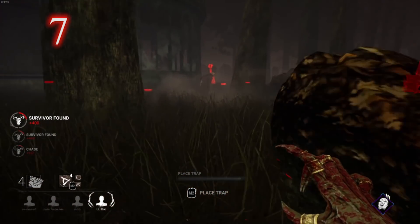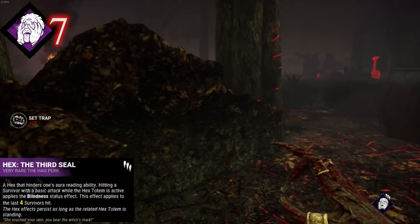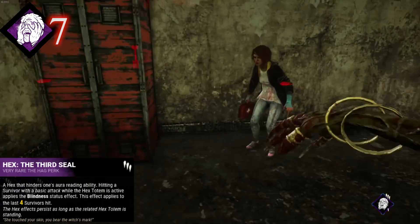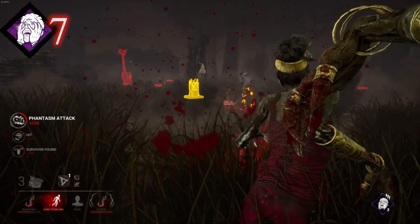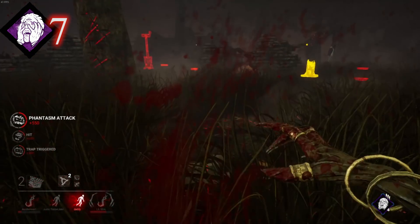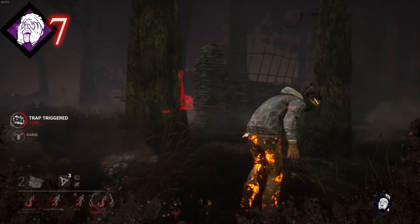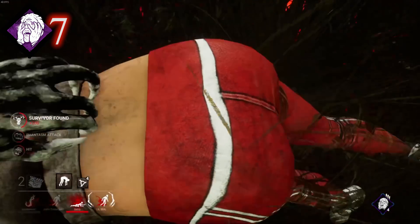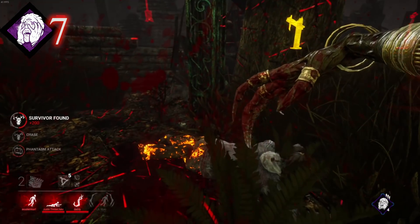Number 7 on our list of things that disappoint us is Hex: The Third Seal. It says: 'A hex that hinders one's aura reading ability. Hitting a survivor with a basic attack while the hex totem is active applies the blindness status effect, applying to the last four survivors hit.' While the blindness status effect can be pretty debilitating in various situations, survivors can still function thanks to comms and situational awareness. Unfortunately, thanks to the M1 requirement to inflict blindness, the hex may be cleansed before even one survivor has been affected. You could use this perk by itself and it could help you to a greater degree than Retribution.